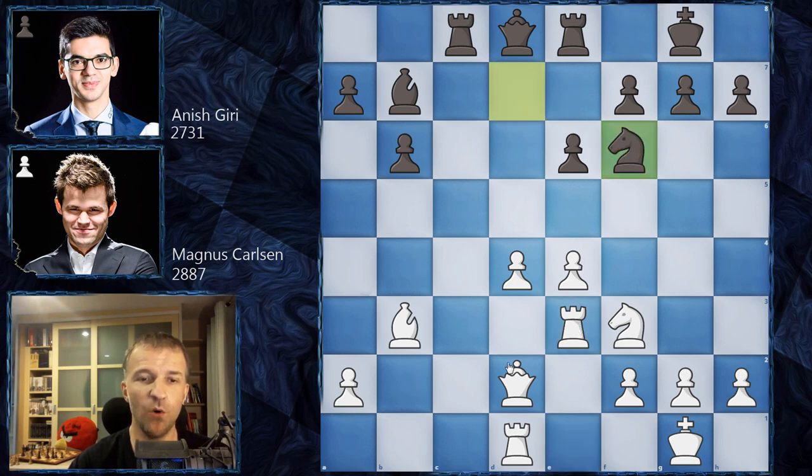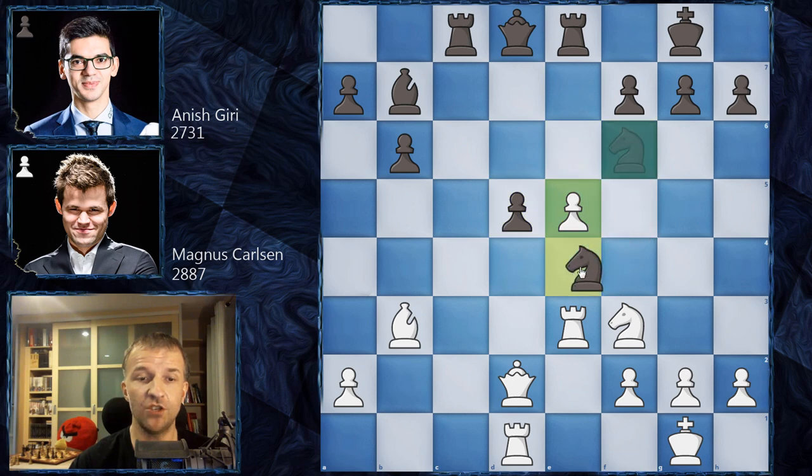Now we have knight on f6, and queen on e1 is the obvious move. I'll explain why in a moment. Queen on e1 and queen on d3 are the moves. However, in this position Magnus plays a very early d5, which is quite a novelty — definitely preparation, because Magnus instantly played all those moves. And here Anish Giri started to think. We have: he takes on d5, e5, and now the knight jumps to e4 — very good position for the knight.